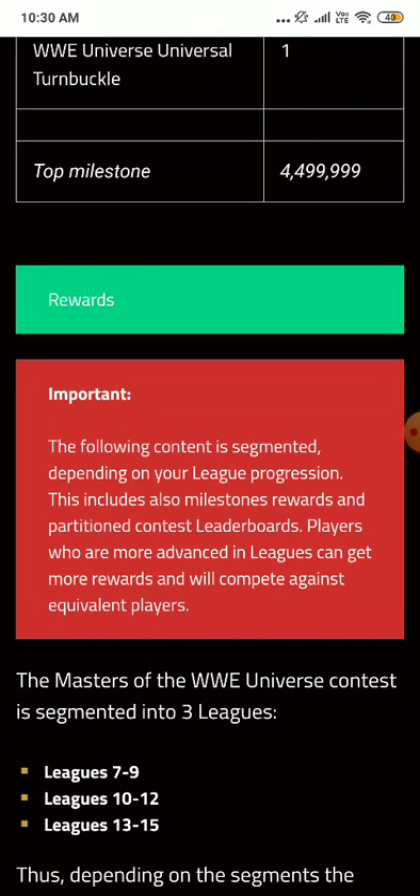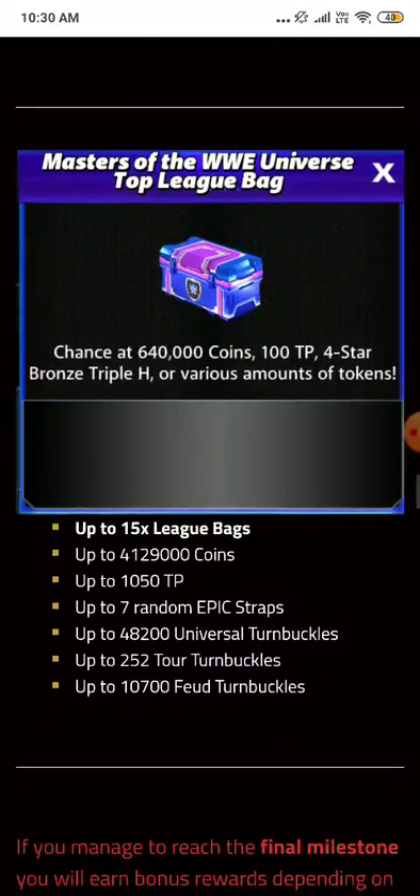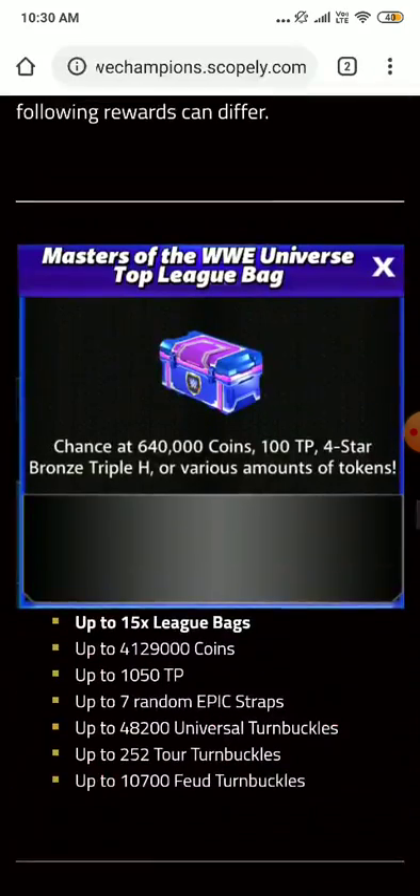Talent-up for John Cena the Fake Champ is worth 10 points, and the contest is segmented depending on your league progression — the higher your league, the better your rewards. I'm in league 12, but I can't get to league 13 because I need one of my Shield members at four-star. I'm gonna work on Roman Reigns to get to the next league.